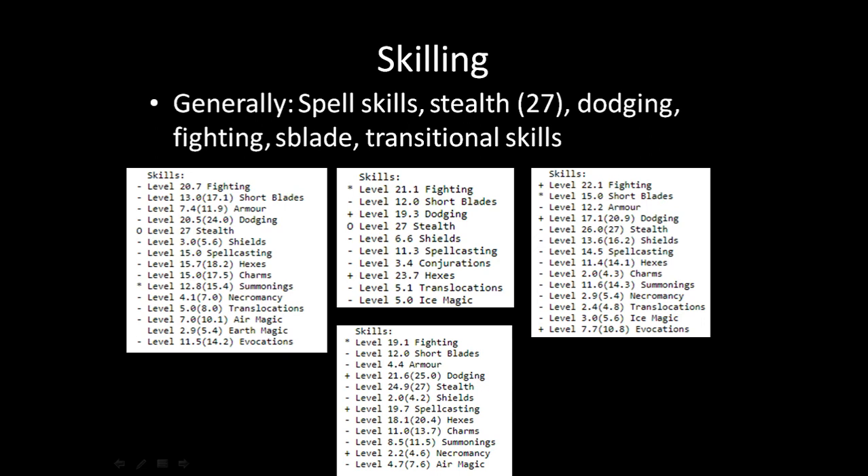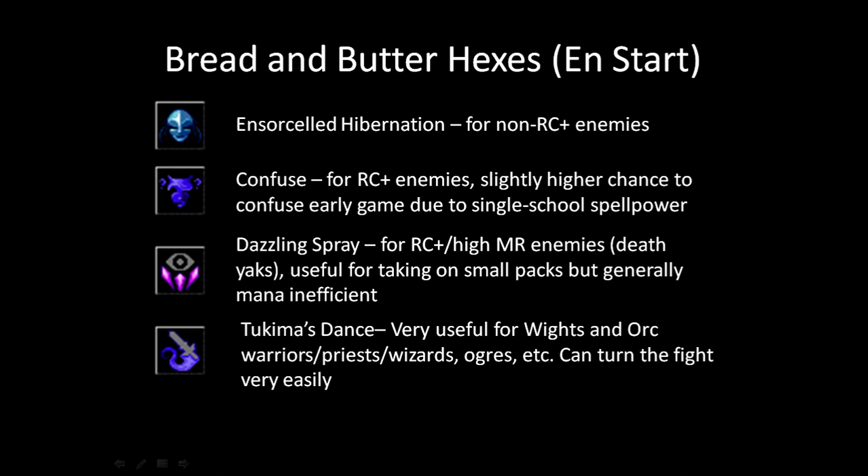Transitioning isn't super important, but it helps. Let's talk about the enchanter start and starting book, because that's pretty much the enchanter playstyle. The stabber playstyle comes from the enchanter class — pretty much no other background has a great stealth start, other than of course Assassin, which is commonly confused for a pure stabber start when it's really not.